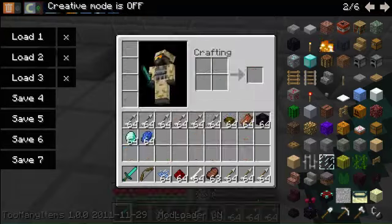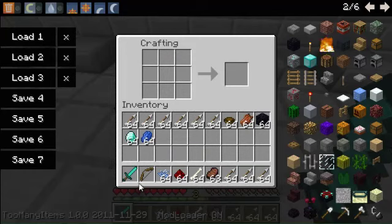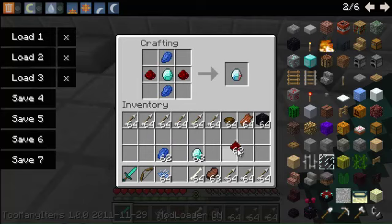First, I'm gonna teach you how to craft all this stuff. It's really great. So the first thing you need to do is make a phase crystal, which you need to make the nexus, which starts the whole thing. That's how you make a phase crystal.